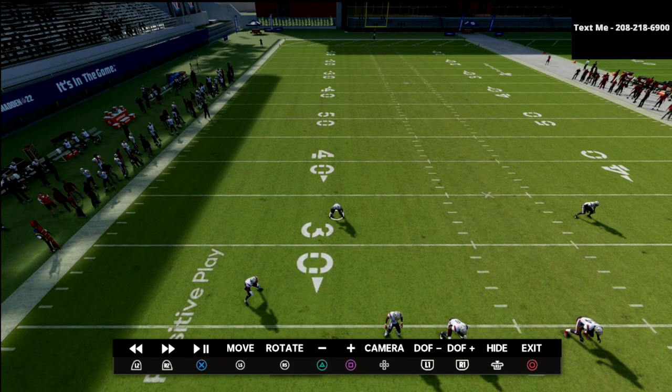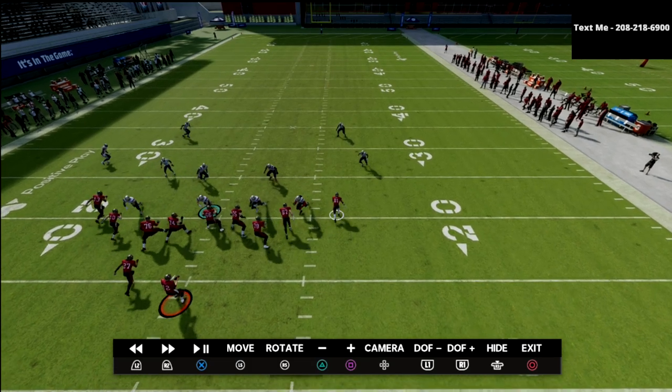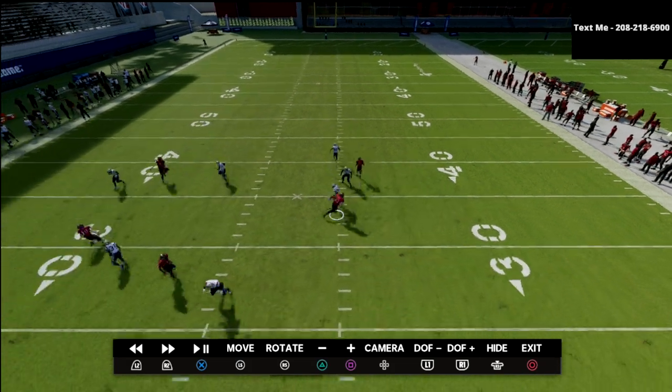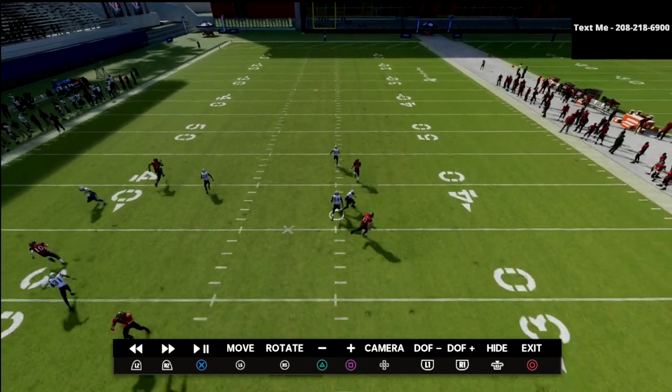On the backside, you would kind of assume it might be the same because it's a symmetrical formation in the sense that it kind of looks the same on both sides. But what you're going to see is the outside cornerback is going to take number one man-to-man, the safety is going to take number two man-to-man, and this quarter flat defender is going to kind of be in no man's land, not really guarding anything.